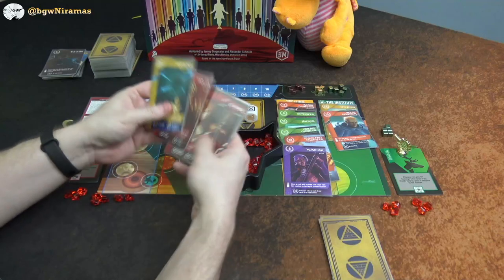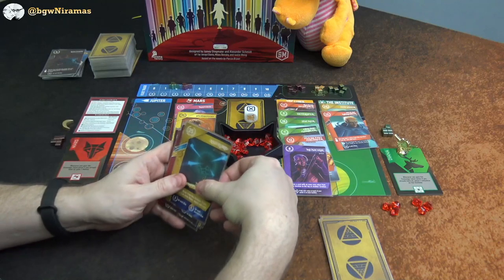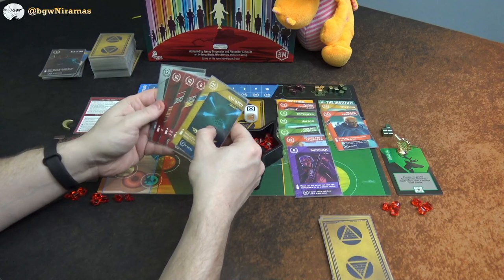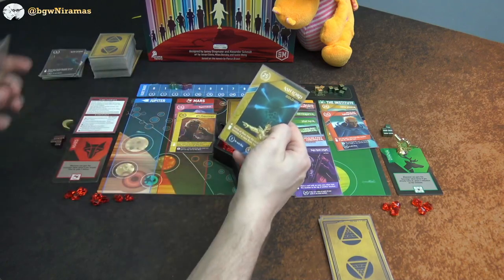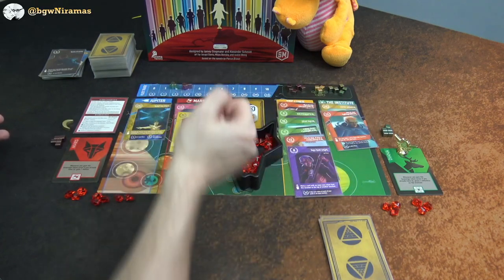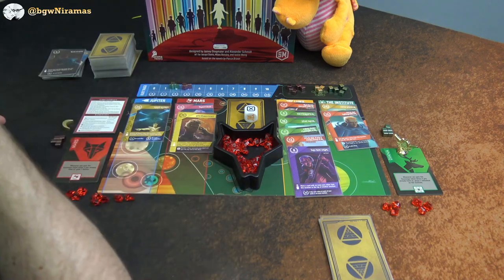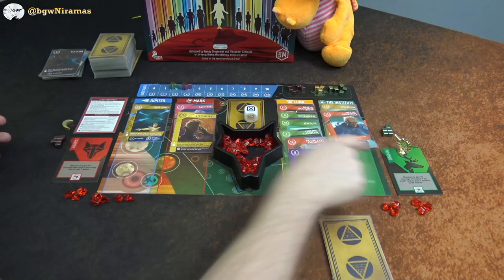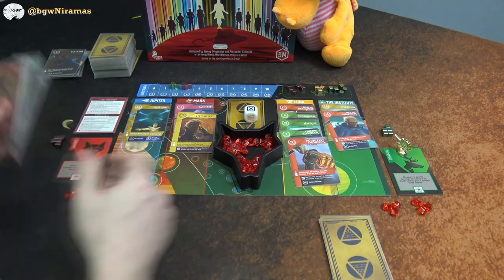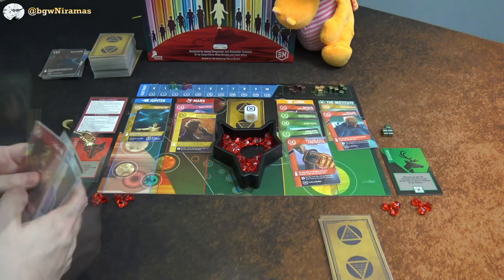Draco moves the Howlers — core value 20 — to another location and picks it up, placing a cube on the Institute. He's up to five, and so am I. I play the Ash Lord — banish all blues; there are none out here so it's just a play. I pick up the Musician, which also gets me the sovereign token and a helium from my faction bonus.